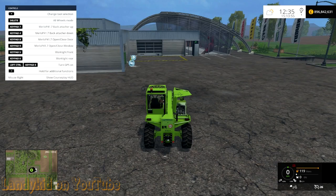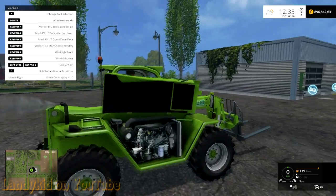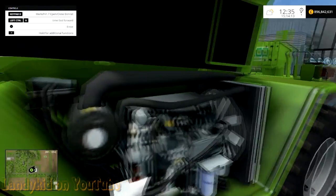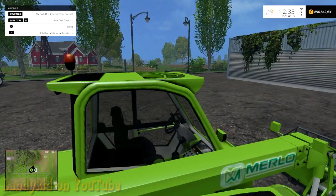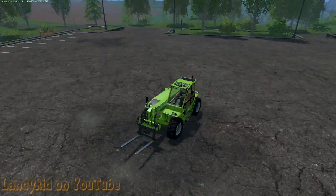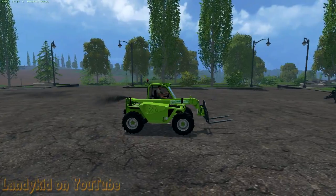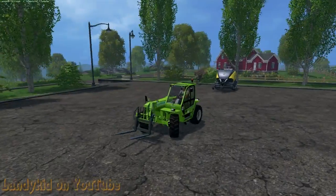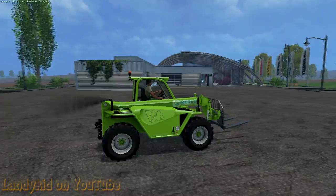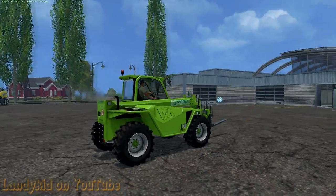Jump back inside and we'll start it up. Sounds identical to the Leaper — they just used those files. But you can see the fan spins; it doesn't change RPM or anything, it just stays the same. Jump out and shut up the engine compartment. Unfortunately, and I can see this being a problem in a lot of mods, we have the grey-black smoke. I say it in a lot of mods in FS13 — it shouldn't be like that. It should be like a nice heat haze. A brand new machine doesn't do that; it probably doesn't even puff a bit of black smoke on startup with modern day engines. So it's a big negative for me.